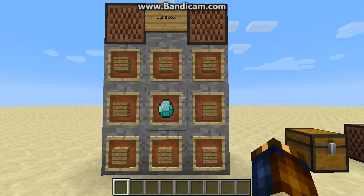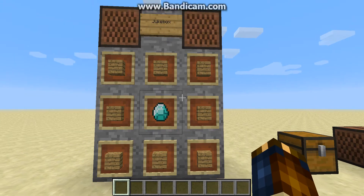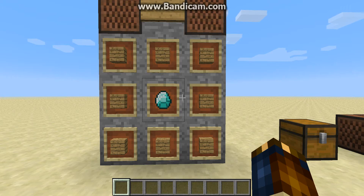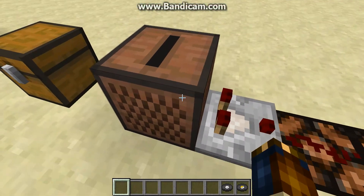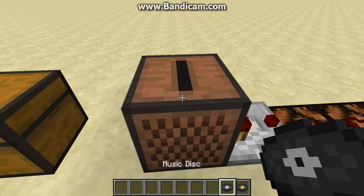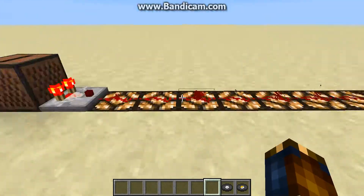Finally, there is the jukebox. It's a cool piece, crafted with eight wooden planks and a diamond. Most people just know it for using the discs that drop if you can convince a skeleton to kill a creeper, or if you get lucky and find them in a dungeon chest. All of them are in here, but I've selected these two. The jukebox is not playing anything currently, so it's not providing any power. However, if I give it this disc, it provides a lot of power and it goes fairly far down the line.